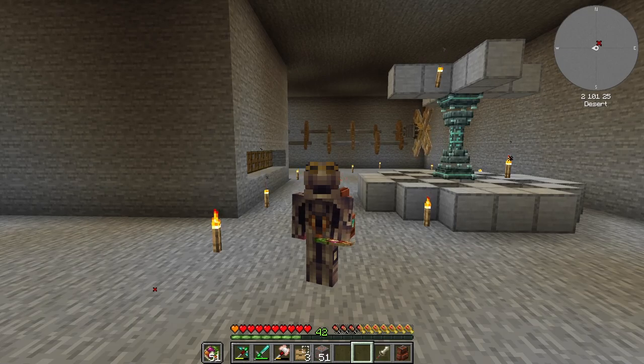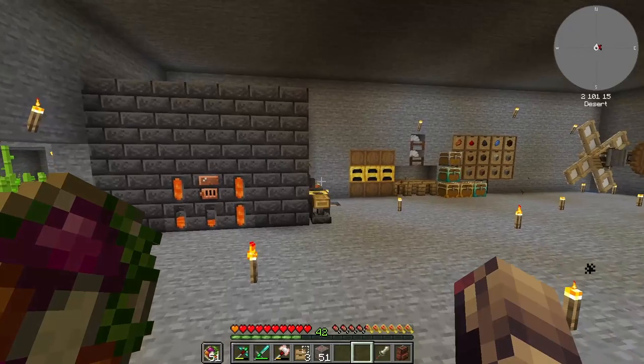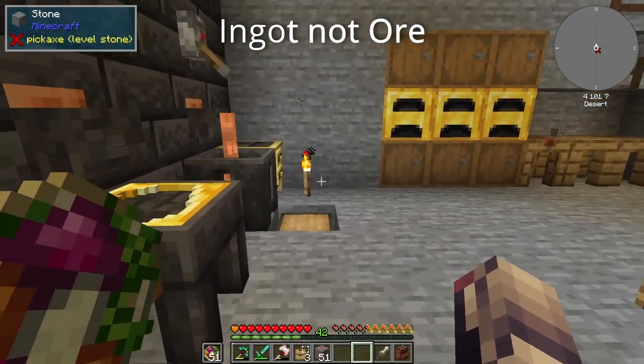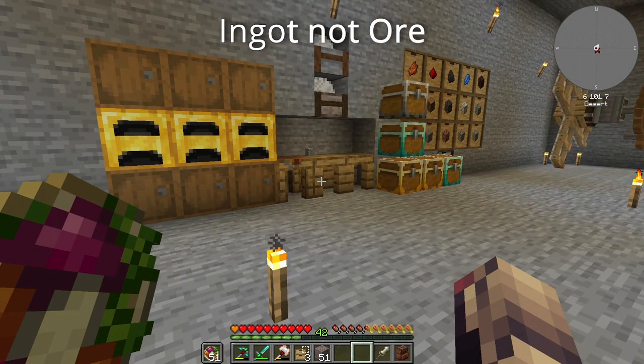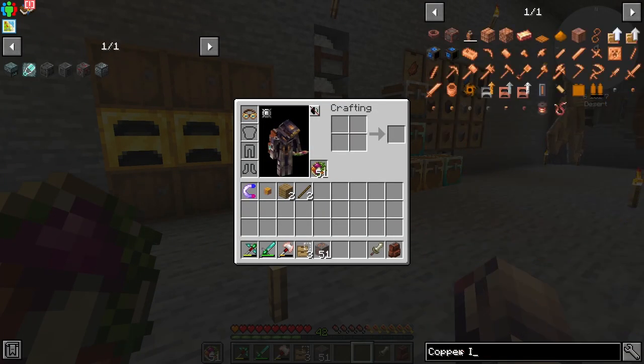I originally said I was going to keep this as normal as possible, keep it as the mod author intended, but I kind of got fed up with a few things. Not really the mods being out of date, but things like the Copper Ore being wrong in Tinkers. You would get Tinkers Copper Ore and you'd have Create Copper Ore, and sooner or later we might get Immersive Engineering Copper Ore. Well, no longer — I actually took some time and fixed that issue. We only have one Copper Ingot and one Silver Ingot.